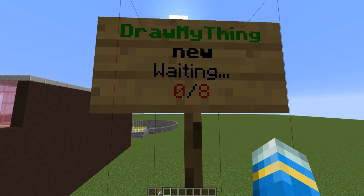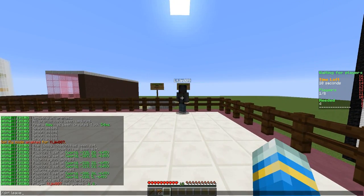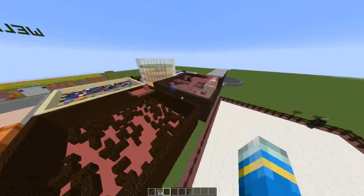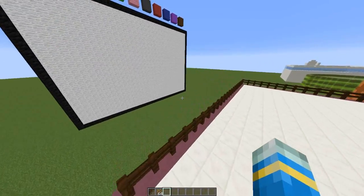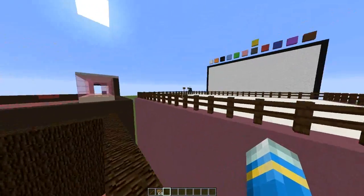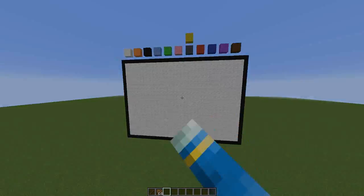The sign will pop up saying 'Waiting' and you can join it — it will show how many more players are needed, which you can change in the config file. That's the plugin — pretty straightforward and it works fantastically. It is a premium plugin on Spigot so you'll need an account to buy it. There is a free alternative but it's nowhere near as good, so if you want a great Draw My Thing plugin, this is definitely for you. Subscribe, like, comment — see you next time!